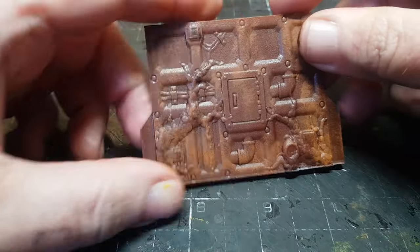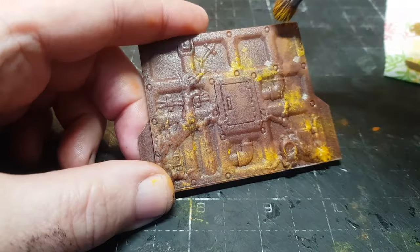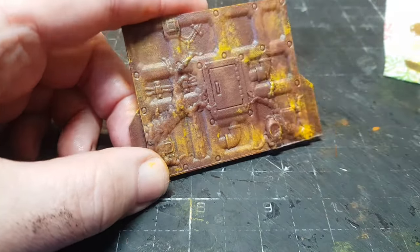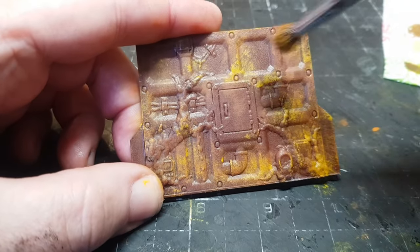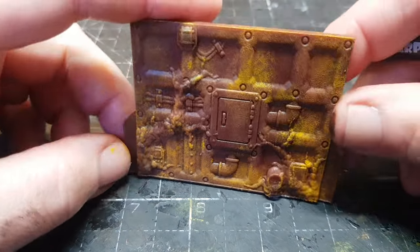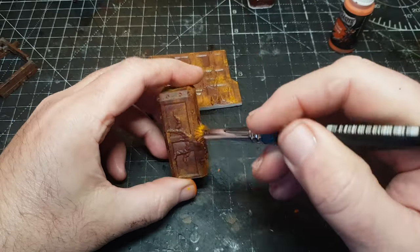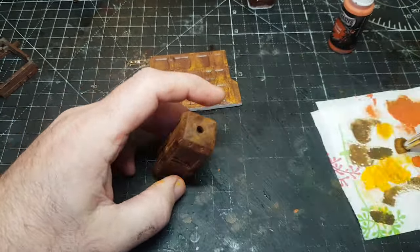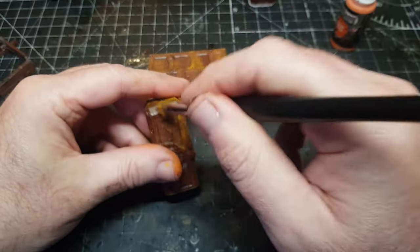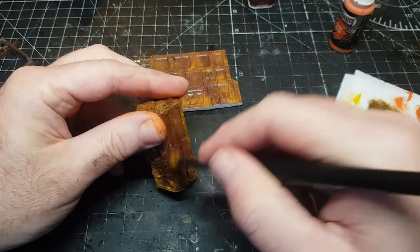I'm now varying it up using some yellow — the earlier stuff hasn't even dried, but it's kind of like dry brushing so it doesn't really need to. This actually helps it mix in with the brown. I'm getting a lot of the paint off my brush and feathering it all in. It does look a bit of a mess but just keep going, because when you get to the final result it starts to take shape and look how you intended, which is pretty cool.